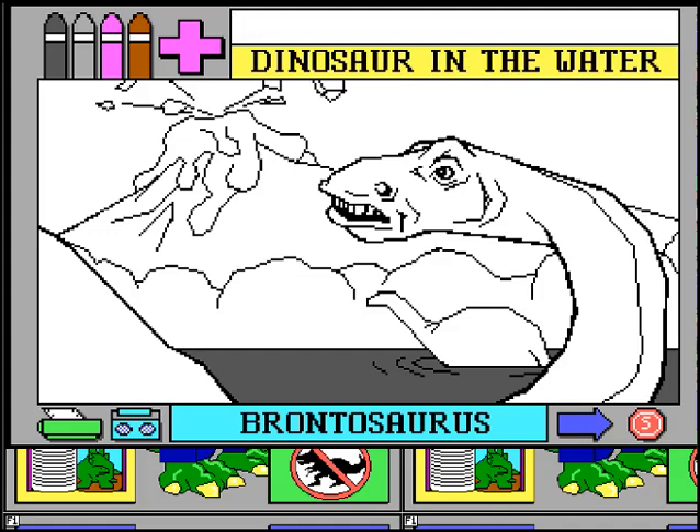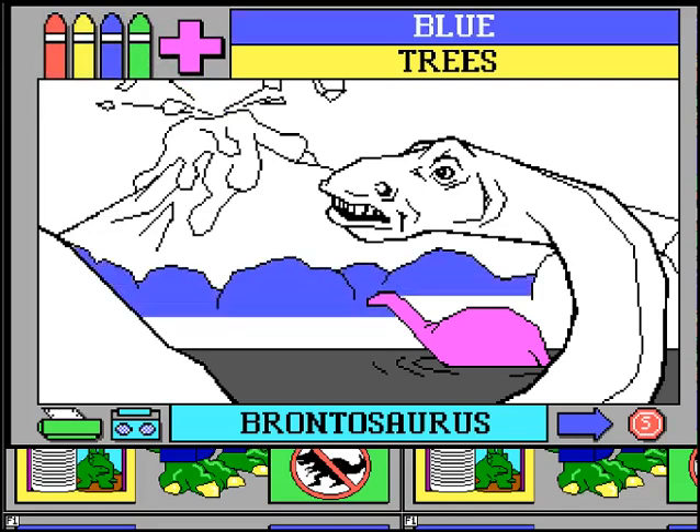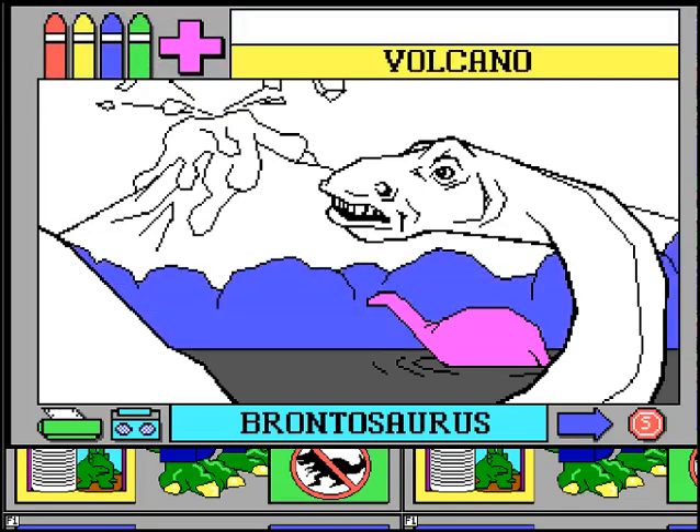That voice is just — these days it's the standard computer-generated voice, but back then it was just so cool, like having the game talk to you. So the dinosaur in the water — we're going to make him pink/light purple. Light purple water, I guess. I like blue trees — what about you? Blue trees. Volcano. Volcanoes are usually green, aren't they? Light green volcano.